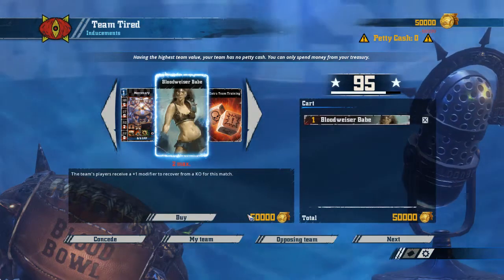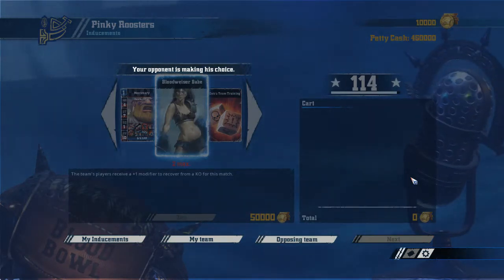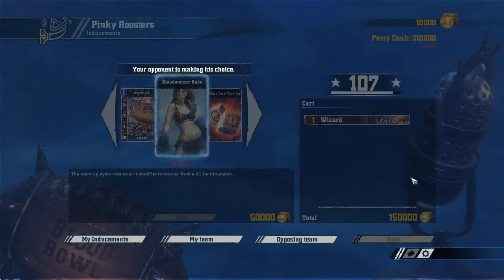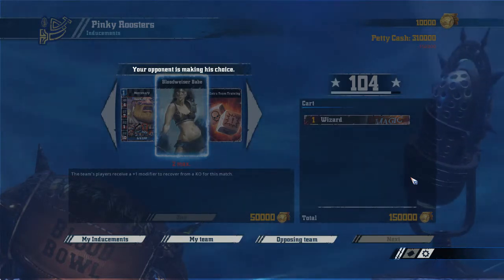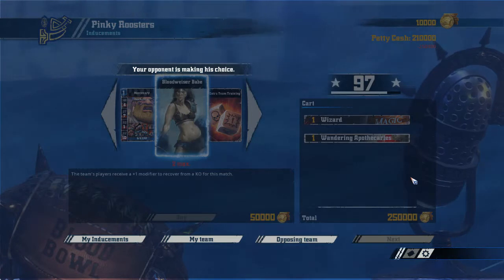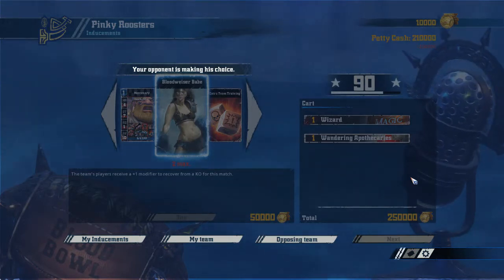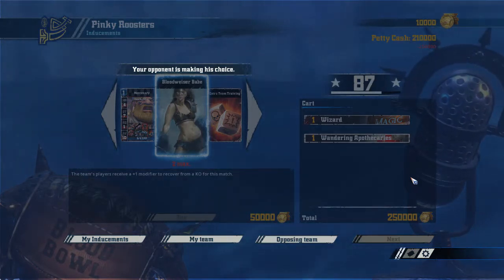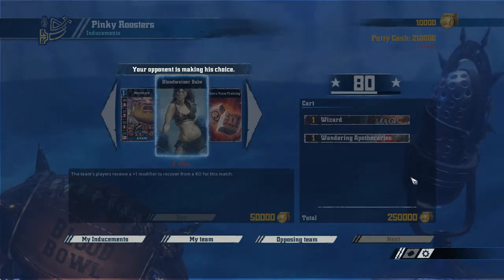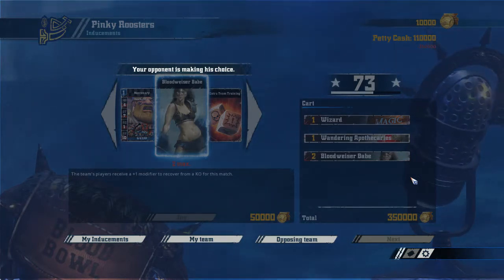He's gonna pick a Wizard and maybe a Star Player, maybe a Bribe. He took an Apothecary — interesting, not usually a Dwarf's first pick, but definitely something that can be useful if you don't have one. He would have picked a Bribe instantly if he had a Death Roller, so he probably doesn't. He also took two Bloodweiser Babes and then an extra reroll instead of a Bribe. So no Bribe — we don't have to worry about him fouling us. I was kind of worried about him getting Barik Farblast and two Bribes, which would allow him to deal a lot of damage, but he went with standard options.